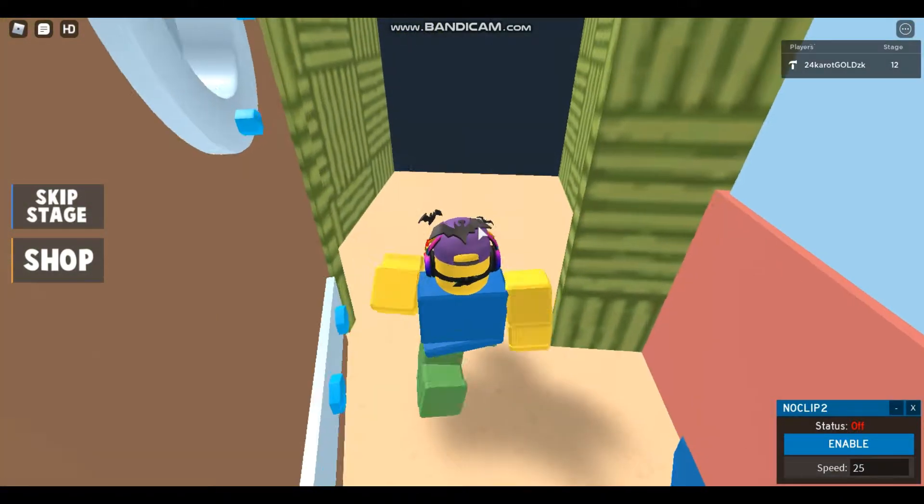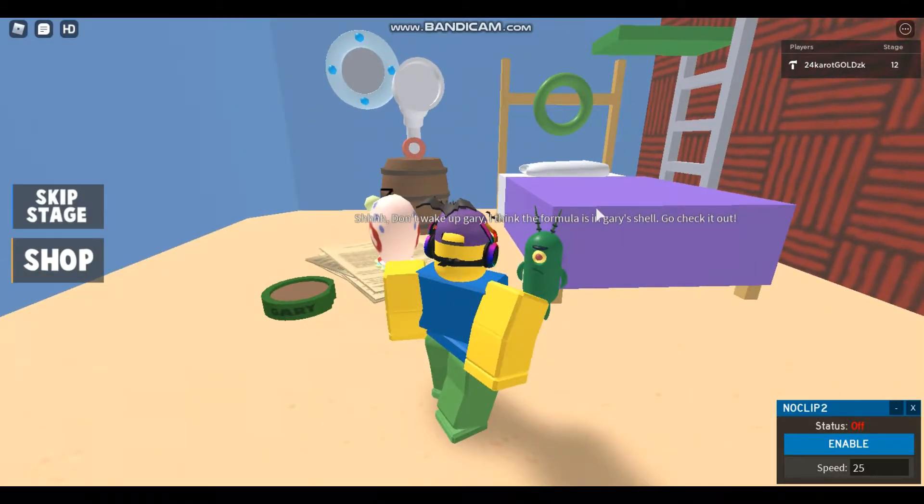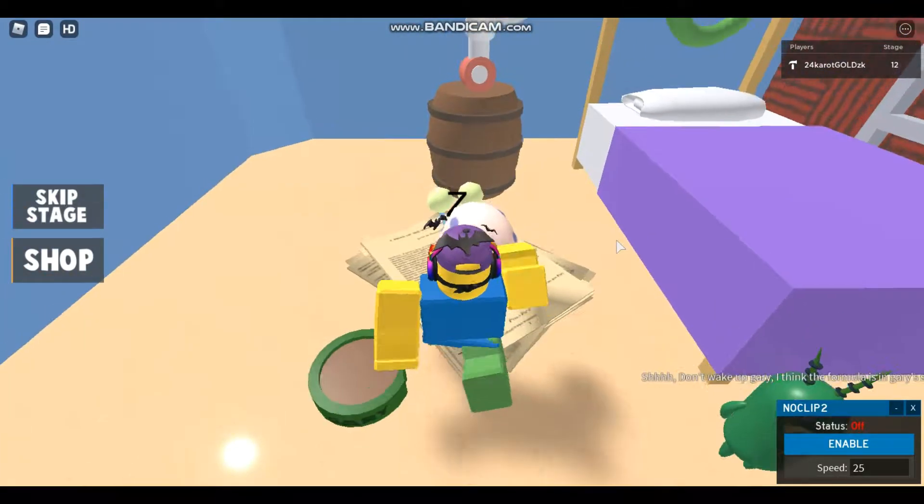Turn around and enter through this door, go right there, and then it's going to teleport you over here. It says 'don't rank up — grab Gary. I think the formula is in Gary's shell.'